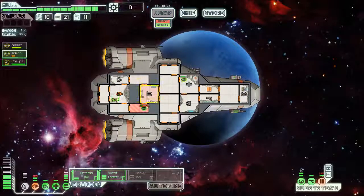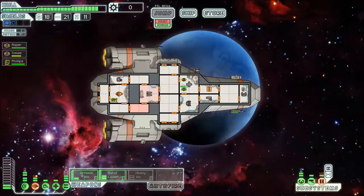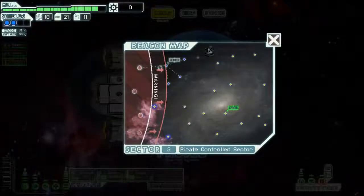Stay in there while we need you to repair. Some of our shields are back all the way — another weapon. Roper will return to his place, and Phillips once he's done here. I'll be honest, 95 hull isn't close enough. Alright — jumping.